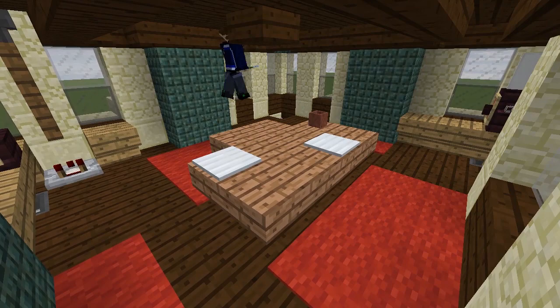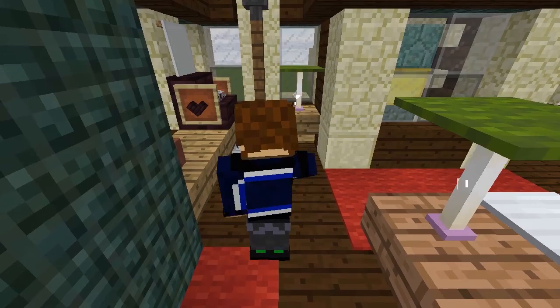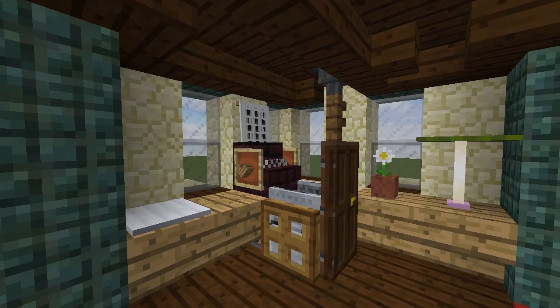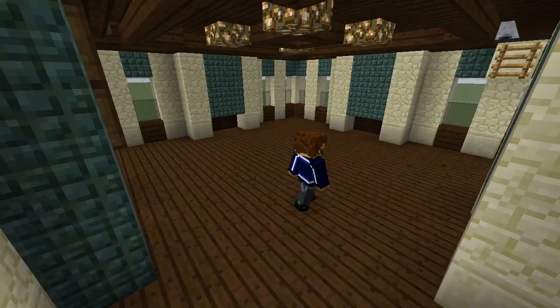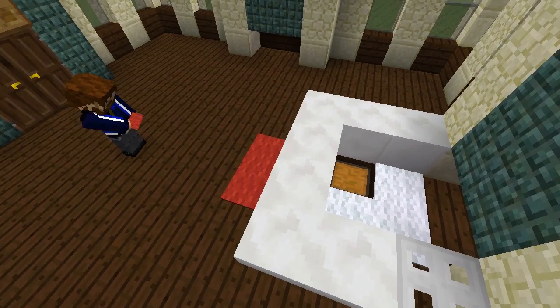Decorate the central table and the remaining desk spaces with plant pots, iron pressure plates to look like stacks of paper, and end rods with green carpets to act as table lamps. My typewriter tutorial will also show you how to make a chair design which incorporates a minecart, so players can sit at these desks at the right height, and even a banner to hang on the wall so it looks like text is printed on the page. Back downstairs in the lobby area we'll add a front desk with quartz stairs, a chest for storing files behind it, and some carpet there for the receptionist.